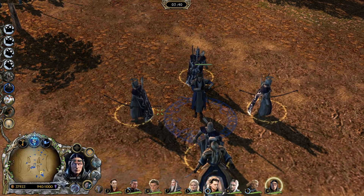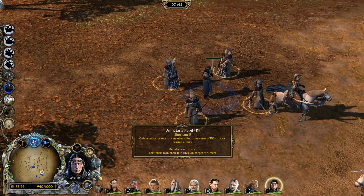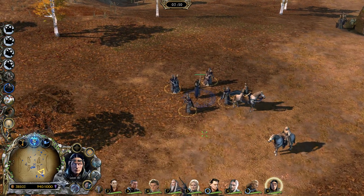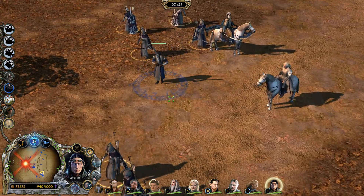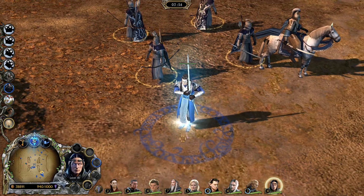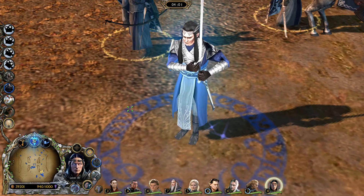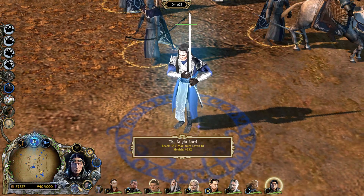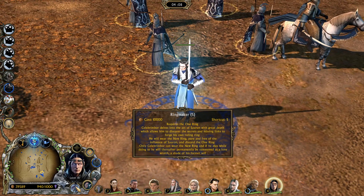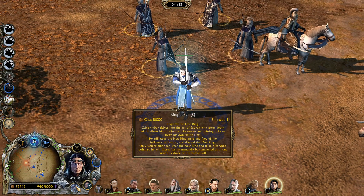I don't think it gives the hero buff anymore. It doesn't say it does, because he still has all of his other abilities. But this one, rather than buffing everyone, just buffs him. However — we'll just activate this so we can see it. 'As my power grows, so do those who stand with me.' If we have 10,000, we can make our own ring. A master ring free from Sauron's influence. And that is basically the plot — spoiler — for Shadow of War.